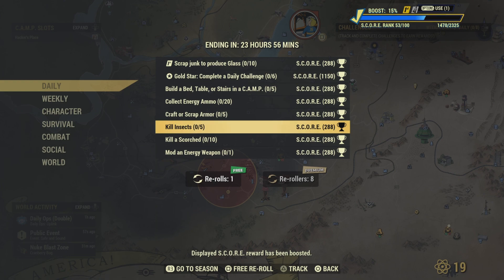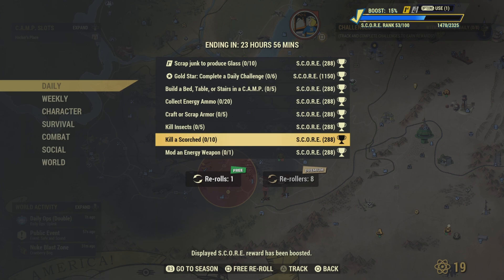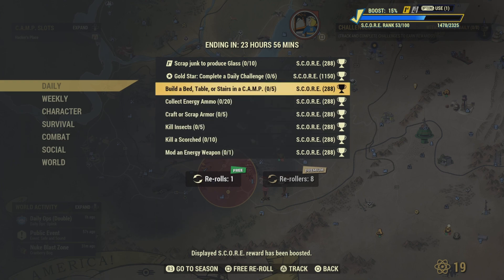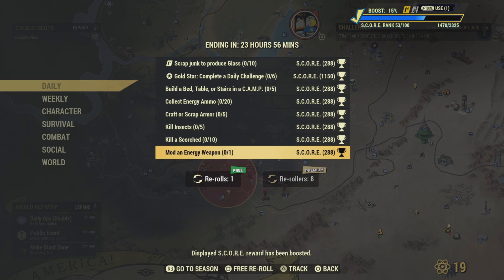'Kill insects' - you've got to kill five insect critters and you'll get that challenge. 'Kill a Scorch' - the best place to find Scorch is almost everywhere, but off the top of my head, up at the water park there should be some Scorch there. 'Mod an energy weapon' - if you've got an energy weapon, go ahead and mod it and that challenge will be completed. If you don't like any of these challenges, you can always re-roll - use those premium re-rolls.